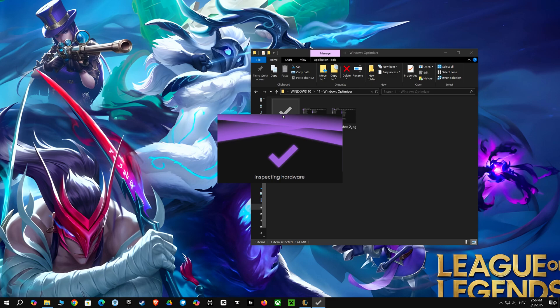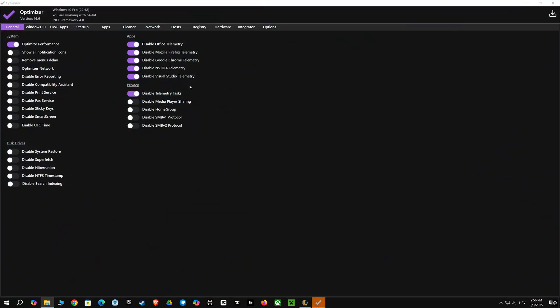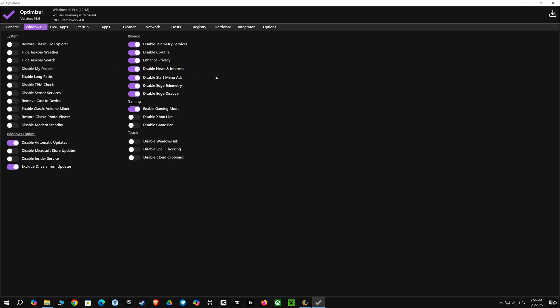I'm using a program called Optimizers, and it's like a magic tool for your computer. I can tweak all sorts of settings in Windows — for example, I can disable things that slow down my computer, and turn off unnecessary services that eat up resources. This makes my computer run much smoother, which is perfect for gaming. It helps get every last bit of power out of your system.